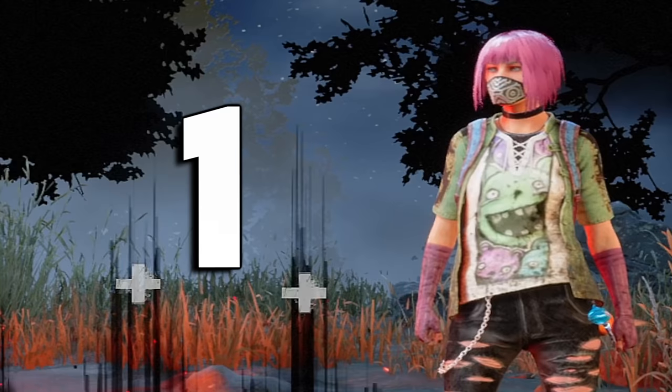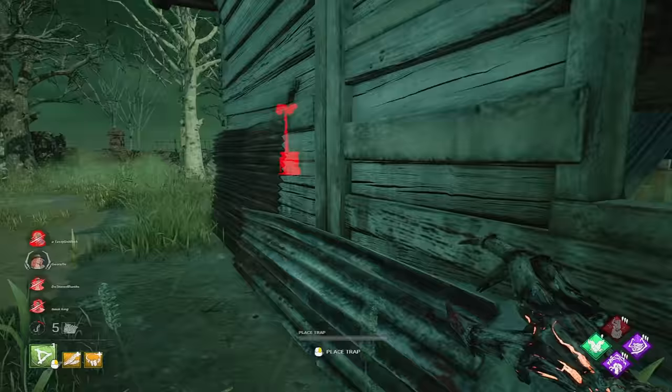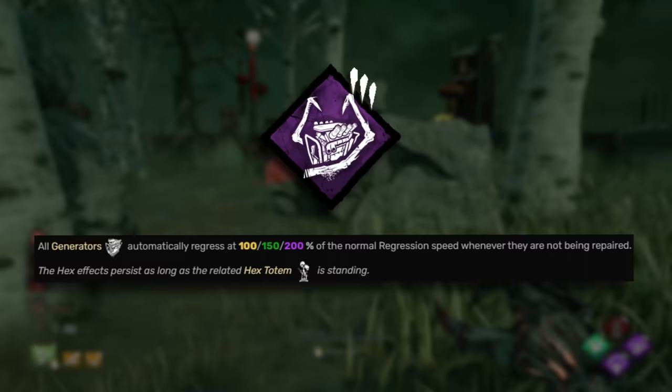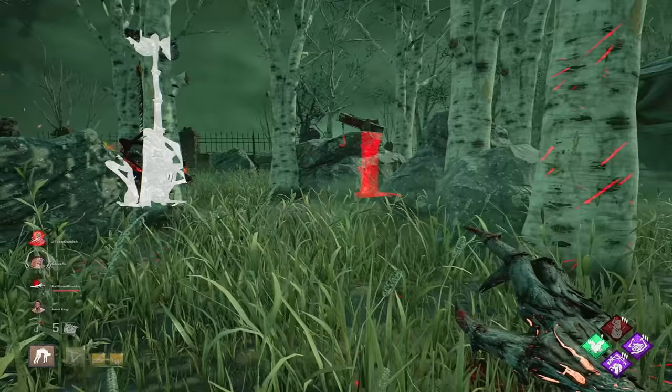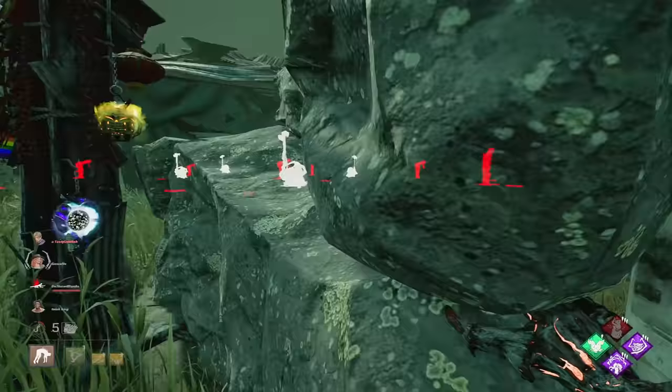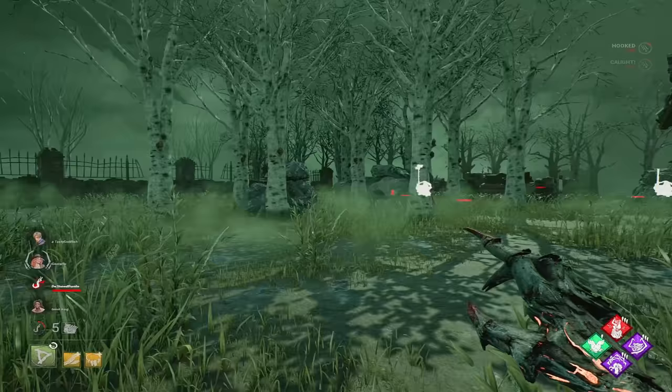The best killer to get first, in my opinion — and she may be free on consoles but on PC you need to buy her with shards — is the Hag. The Hag has Hex Ruin, which regresses all generators not currently being worked on at twice the speed. It's an incredibly strong ability. The only problem, as mentioned with Undying, is that survivors are generally looking for totems more often now, and many know the totem spawn locations. So your Ruin won't last the entire game unless you're against newer survivors.